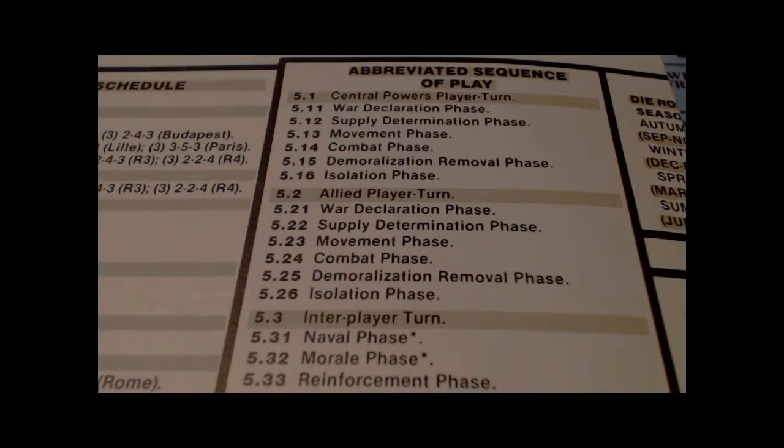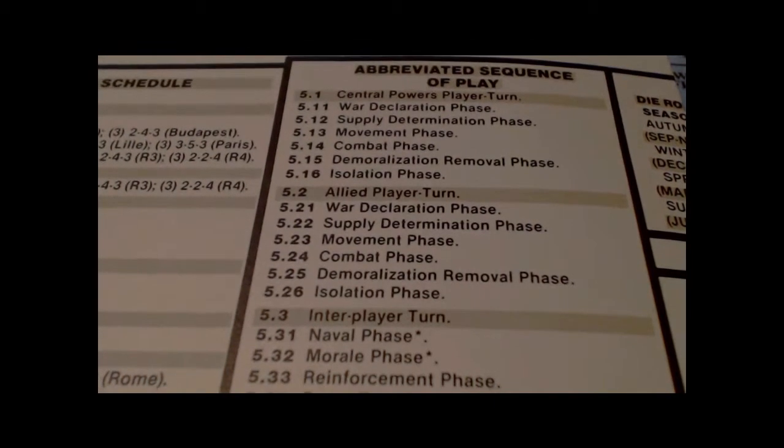The abbreviated sequence of play starts with the Central Powers player turn. There's a war declaration phase, which is in the basic rules. Then a supply determination phase, where you determine which units are in or out of supply. Out-of-supply units get an isolation marker, which will have an effect later on.